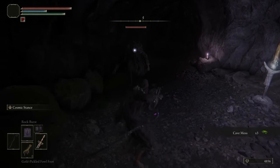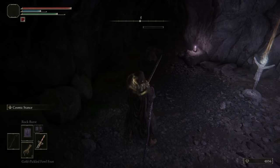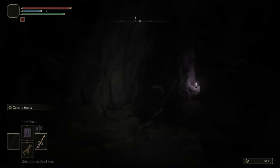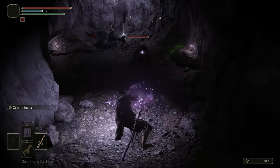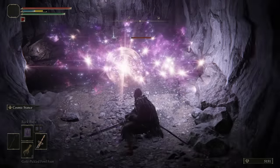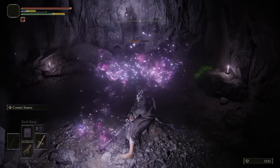Pickled Turtleneck acquired. Let's test the Ash of War on this enemy — Cosmic Stance. The light attack just straight up fires Astel's shot! That's freaking strong. And now the heavy attack — oh, this literally turns you into Astel. This stuff is sick.